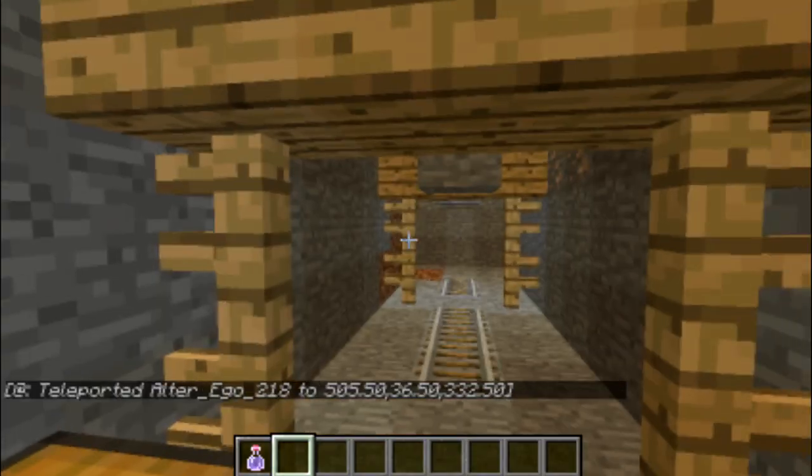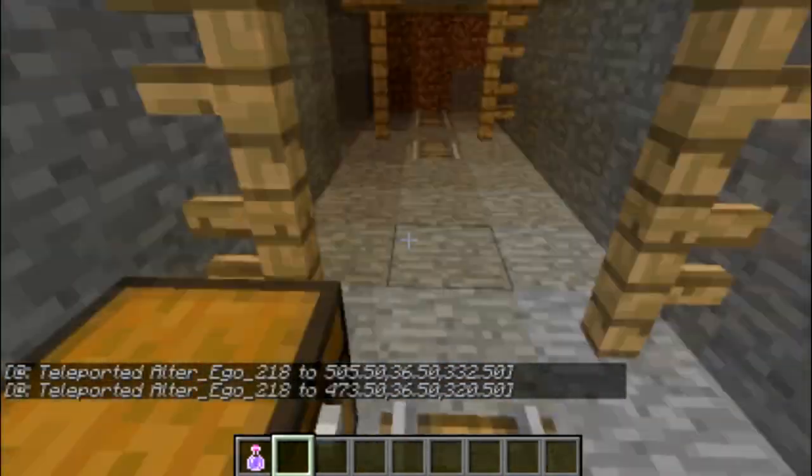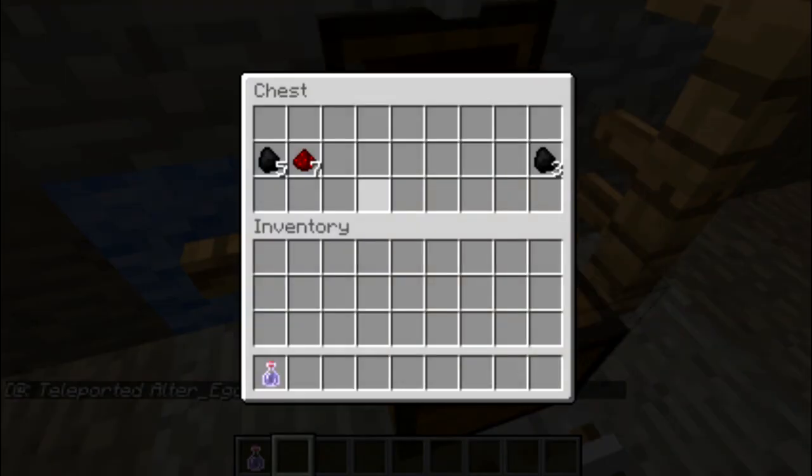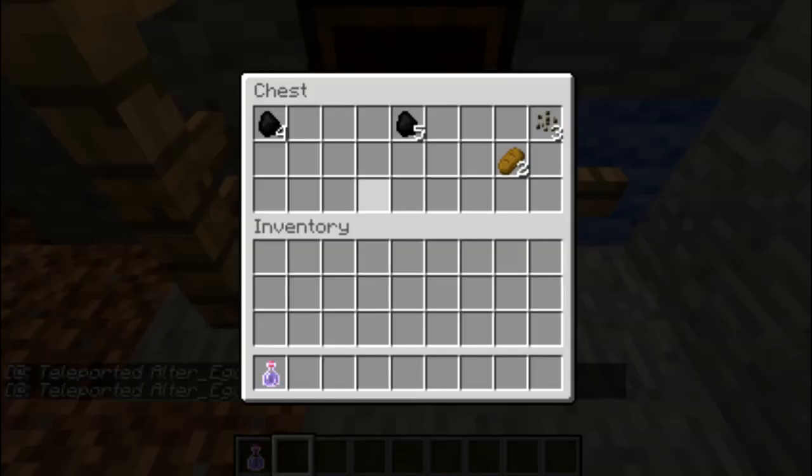The next area is a chest in the mineshaft which has six iron, one bread, and nine lapis. The next chest has eight coal and seven redstone. And the very last chest has nine coal, two bread, and three melon seeds.